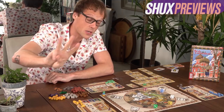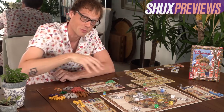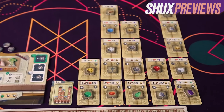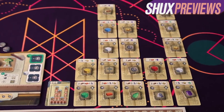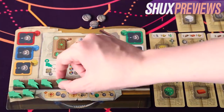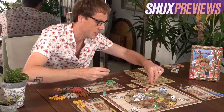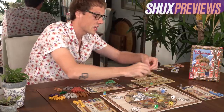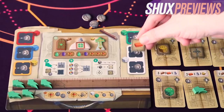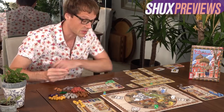Option two, you can spend your turn transporting resources from your board to the cathedral to actually build the bits you said you would. Option three, you can spend your turn going to the central market, the big central board, to get those resources. If you choose to spend your turn claiming a bit of the cathedral, you're going to get one of these lovely banner tokens of your colour and put it, initially, on a ground floor card of your choice. The game finishes when someone has built six segments of the cathedral.